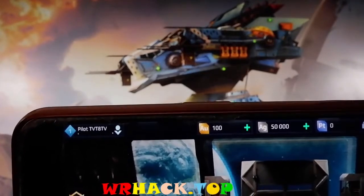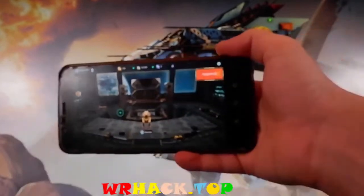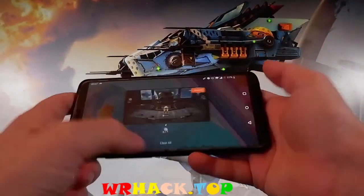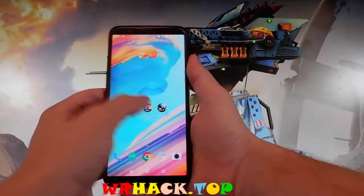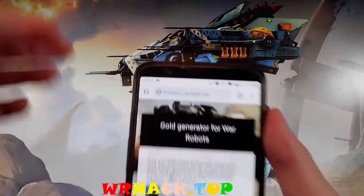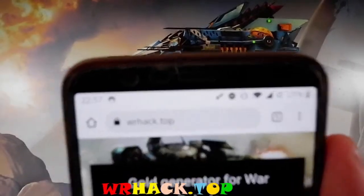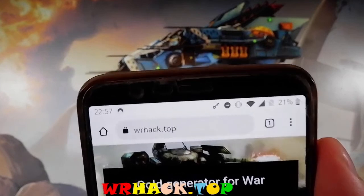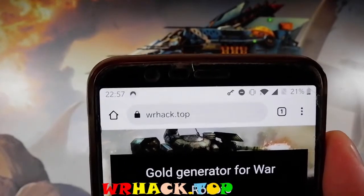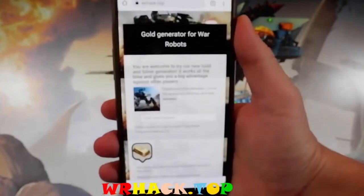So go and get your own username to get everything added on your own account, and to do that it's very easy. Firstly, you need to close the game entirely, shut the game down, and then open your browser and go to this website over here, which is wrhack.top. So wrhack.top is the website that you need to go to.